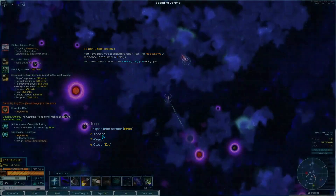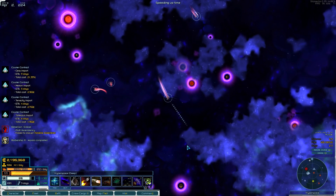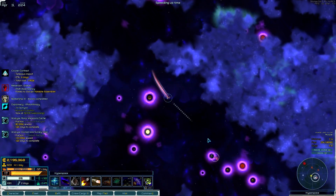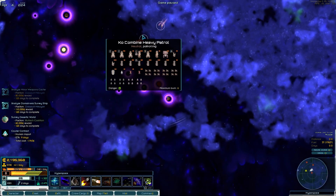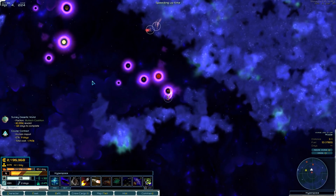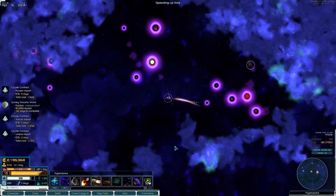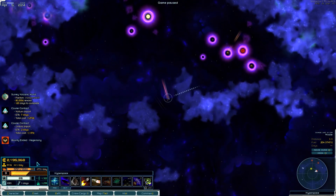Hegemony wants to ceasefire. I'm going to accept it for now - we can always betray them. I think what's important here is that we stabilize and then go back to war once we're in a better place. We are no longer aggro to the Co-Combine, so we can't actually fight them, because the Hegemony and the Co-Combine are the same faction basically. That's a bit of a problem.